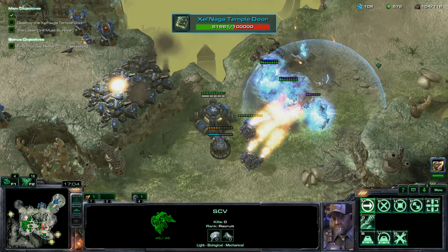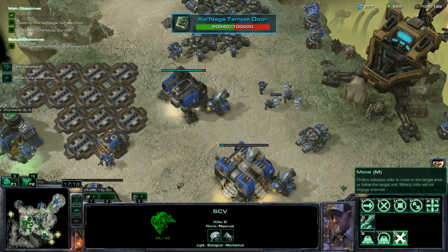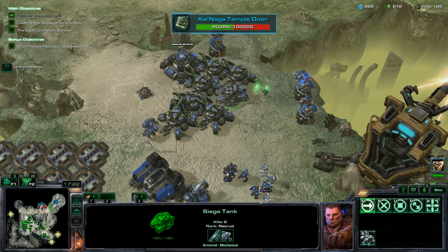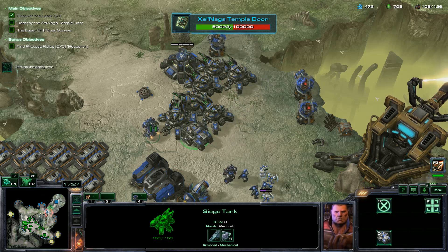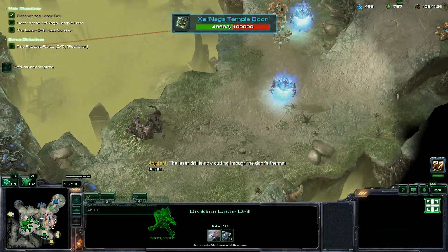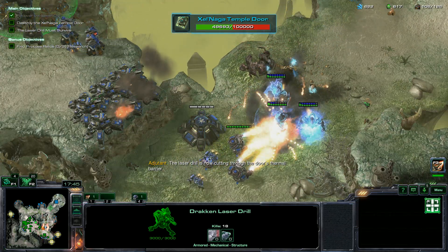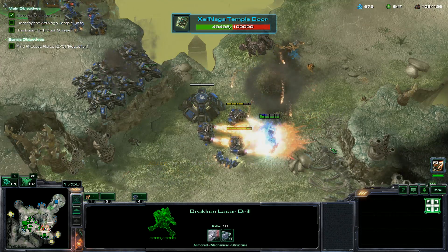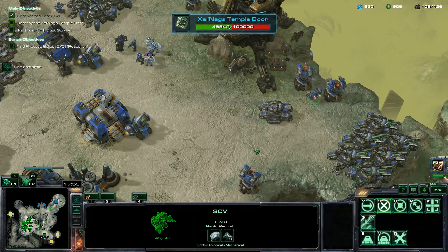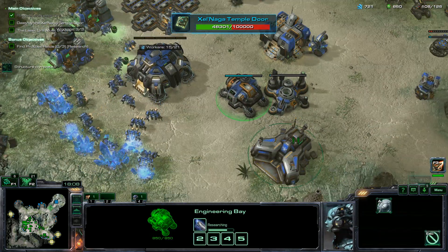A lot of stuff over on this side — I am a little worried about this ground area, but we have a lot of SCVs we can pull off to repair. Here they come — our perdition turrets are going to go down real fast. We might have to rebuild these occasionally; we could also make two or three bunkers — might be more effective. It might be more air units at this point. The laser drill is now cutting through the door's thermal barrier. We're going to get rid of these Immortals as they wiggle their way in — they're really slow, so they're pretty easy to get.